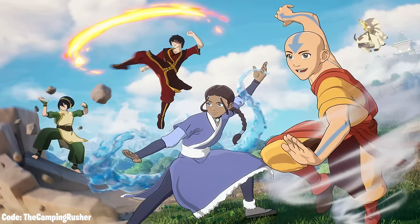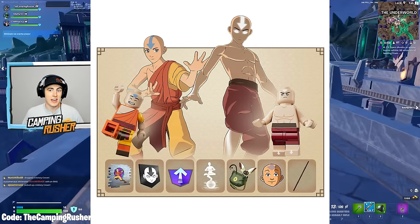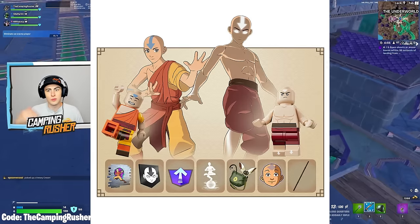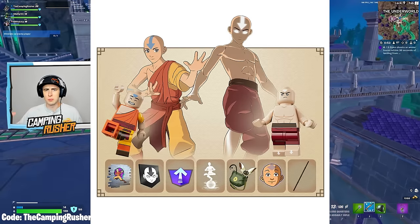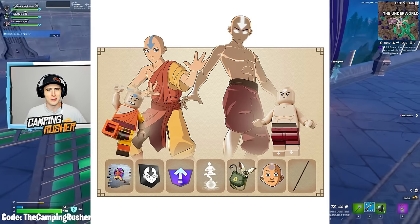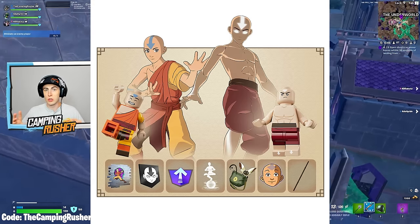Let's start off with the avatar Elements Event Pass. This is a half-free, half-purchase pass. You're going to probably want to purchase it because there are two skins attached — two Aang skins. The final piece of the premium track, the final reward, is shirtless Aang. I think it looks so good — both skins look so good.